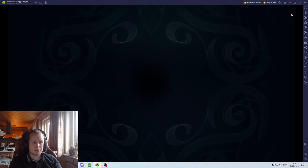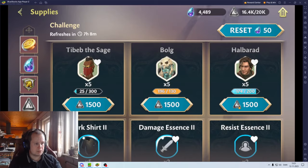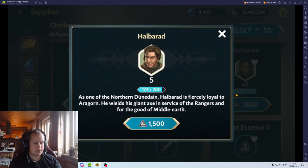This actually means I'm gonna go ahead and do something as well. I have saved these, so here we go - we're actually gonna go ahead and do Halberat to six star.